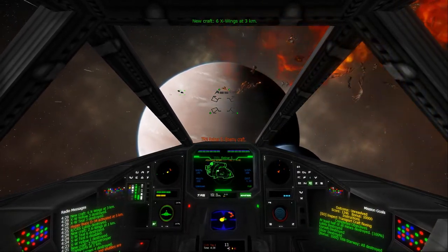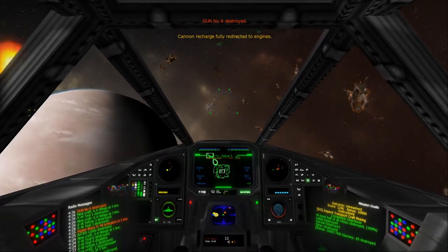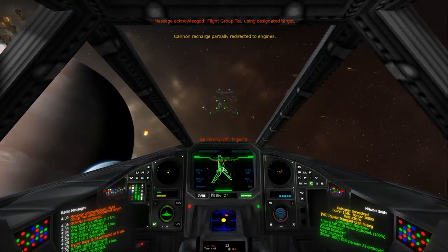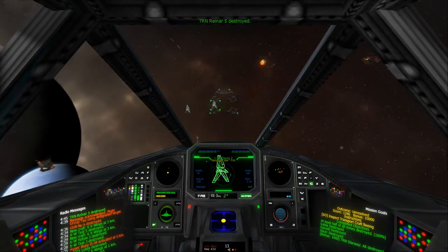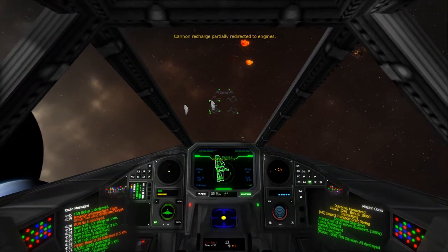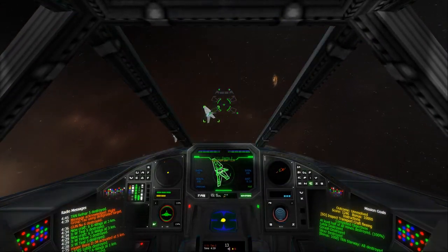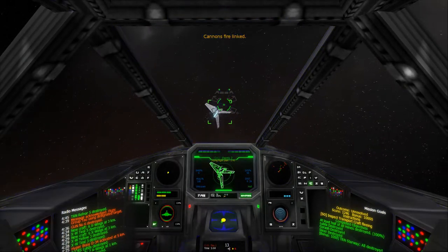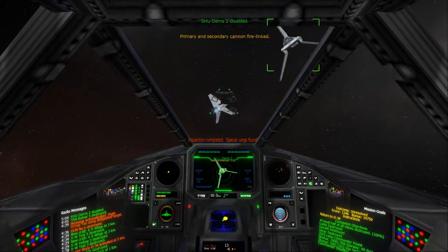Otherwise this is a much easier mission compared to the original. The Lul Slur was already destroyed — lovely debris field. Still got to capture the Commander. And even with these lovely new Lambda models, it still feels rather difficult to hit these things — weird hitboxes. We've got the Lul Slur Commander.